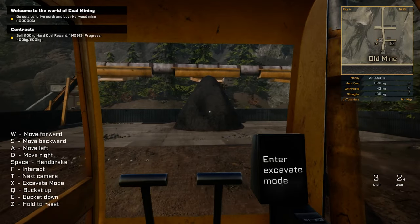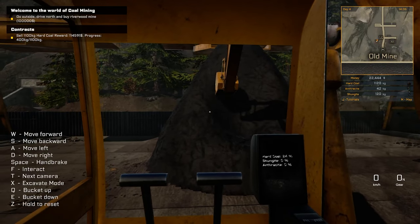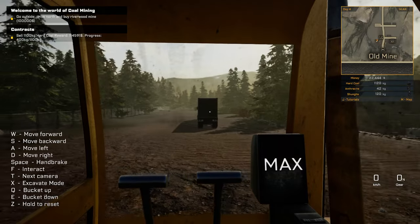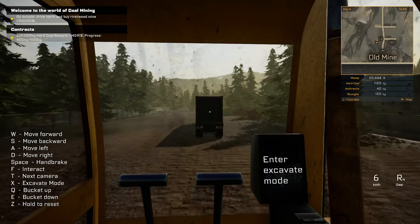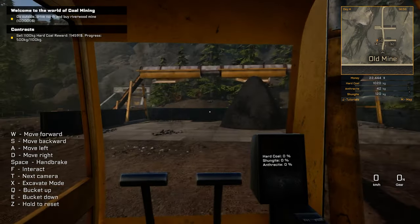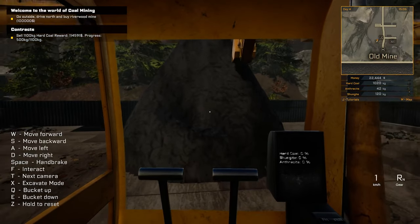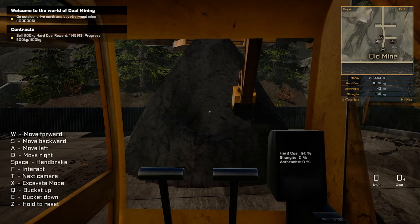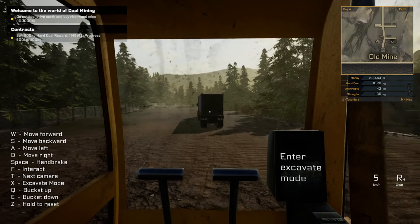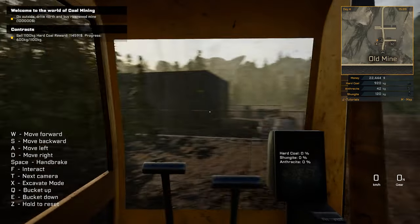I wonder what this other mine's going to entail. Is it exactly the same or is it going to look a bit different underground? Is it going to be a gold mine instead of a coal mine? Probably not - it is Coal Mining Simulator after all. But there looks like there's a wash plant for gold at the shop. I've still got about a ton left in there. This will be just over halfway through getting this thing loaded, and this is probably the most time-consuming part.